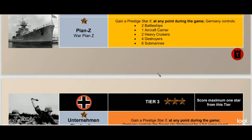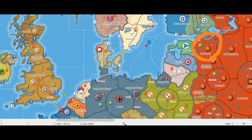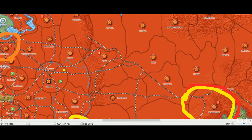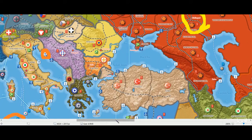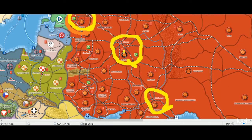Moving on to tier three: Operation Heron — gain a bronze star if at any point during the game Germany controls the Soviet city Stalingrad for a full game round. I want to point out that the Russians have their own objective where they must hold on to four city territories for the entire length of the game: Novosibirsk, Stalingrad, a third city, and Leningrad. They could alternatively pick up Peking, Istanbul, Rome, Warsaw, or Madrid. The Germans will be incentivized to go towards Stalingrad, which is also historically accurate.